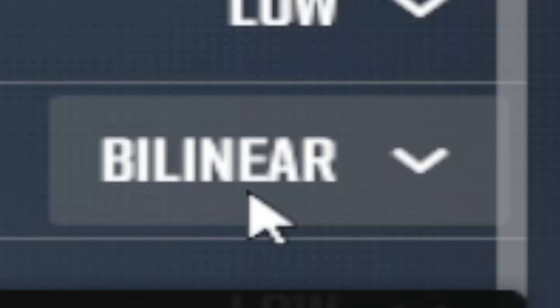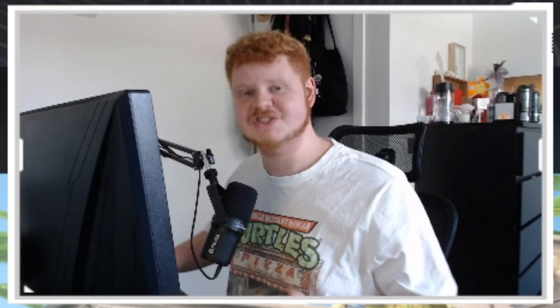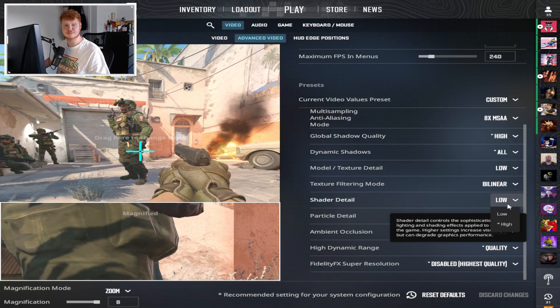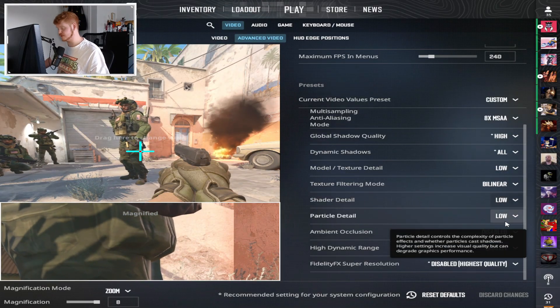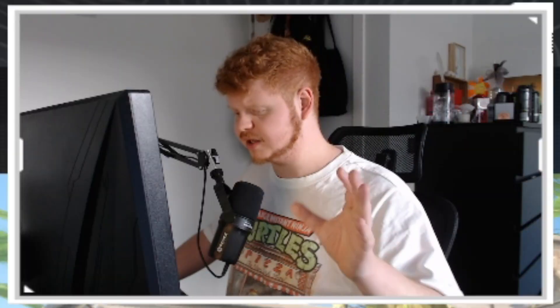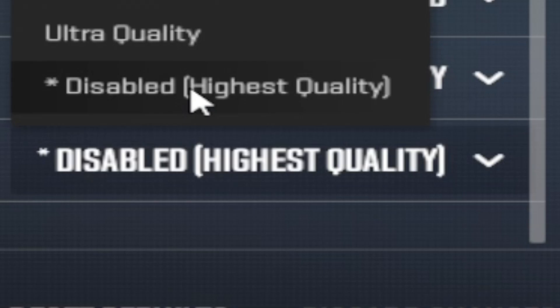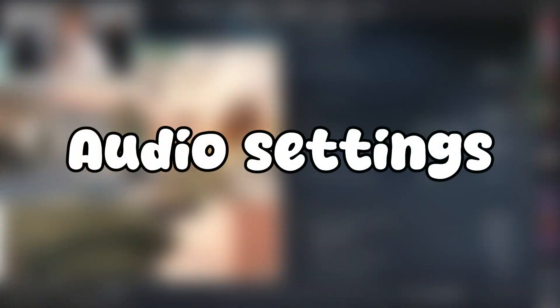Model texture detail I have on low — I've never seen a reason to go higher. Texture filtering mode I have on bilinear and I've been using this since I started playing CS. Shader detail I have on low, there's no reason to put it higher. Particle detail I have on low as well. Ambient occlusion I have disabled. High dynamic range I have on quality — I've been using this since the release of CS2. Lastly, FidelityFX super resolution: turn this to disabled — highest quality — because otherwise your game will look pretty blurry.